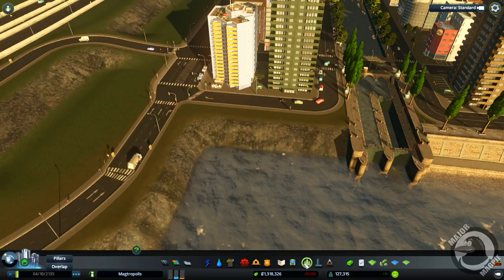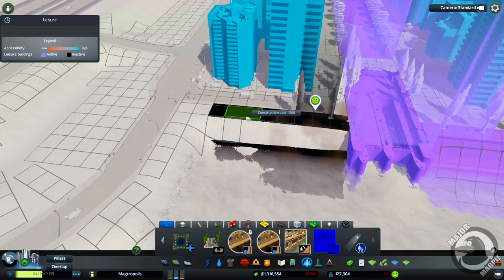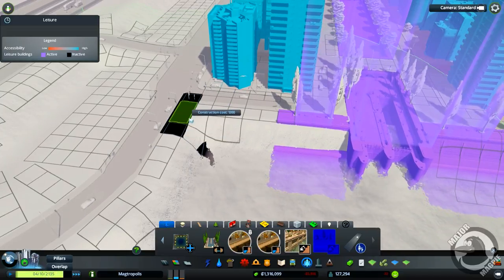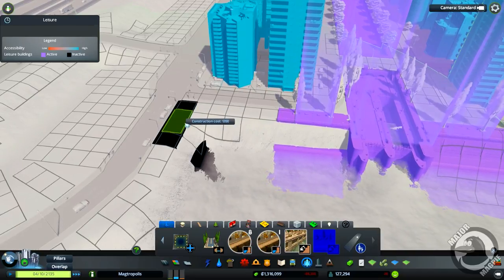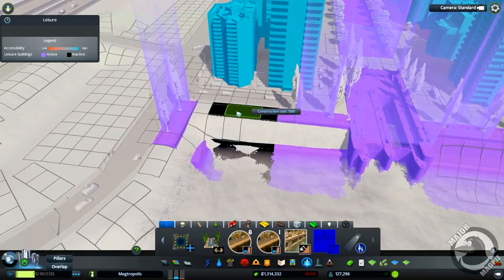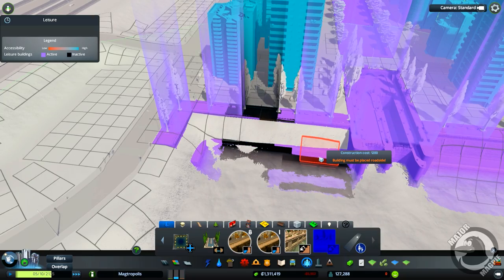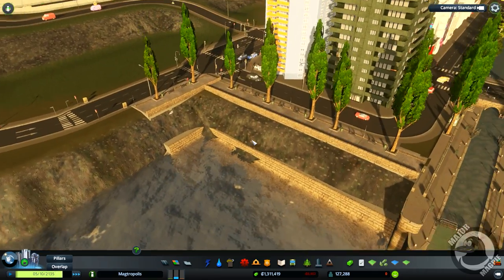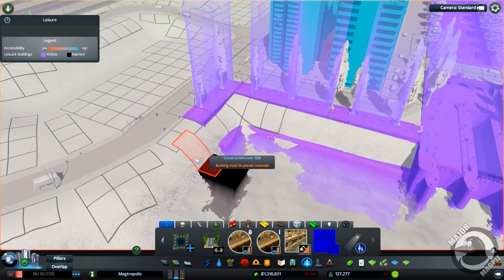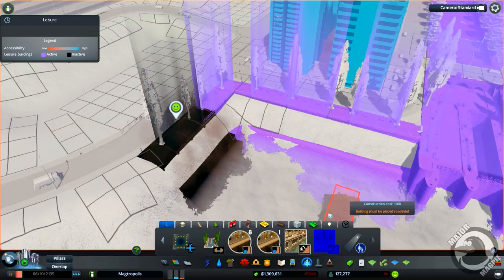We want another one here, and let's put one here and see if we can get it to go around the corner. Right, there I think. Yeah, that's alright. I'm just going to put one more on the end there. I'm going to pause time as well because I want it to stay light - I don't like constructing in the dark.